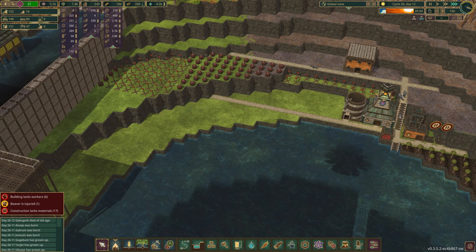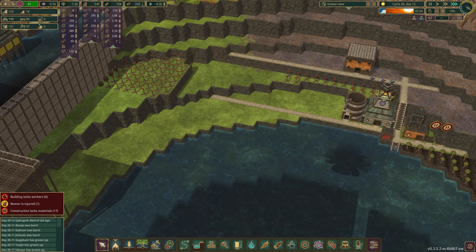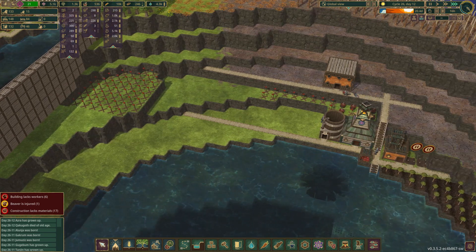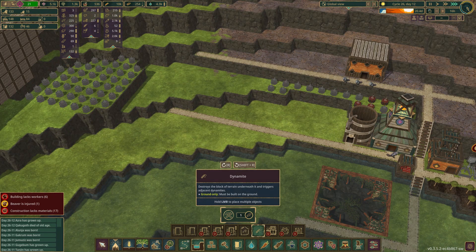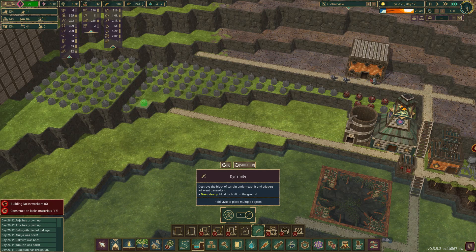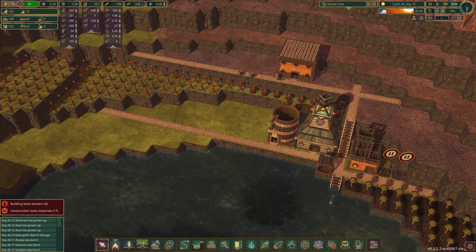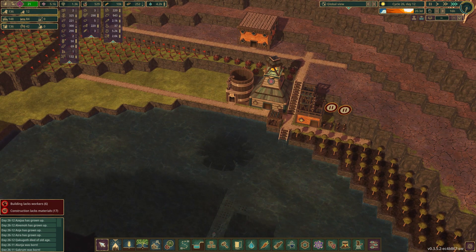We're about to finish the last one of that. We're going to detonate that. We're getting a little bit of lag from TNT nowadays, but it's all good. And let's fill this in. Does this have water in it? Yes. Okay, we're not dying. Make sure we have food and water all the time over here for a little while.